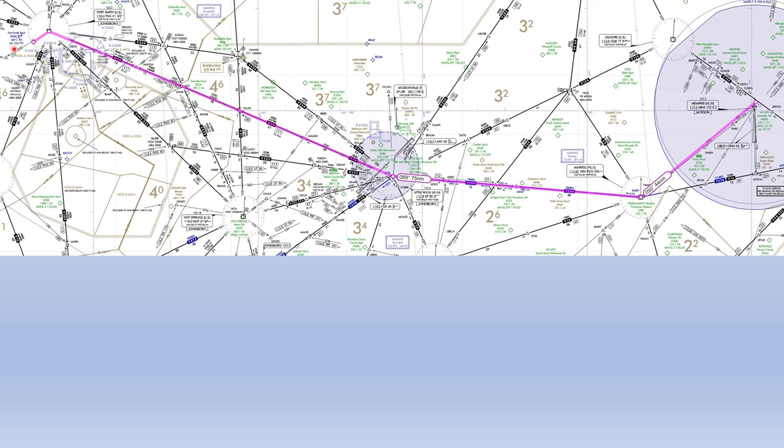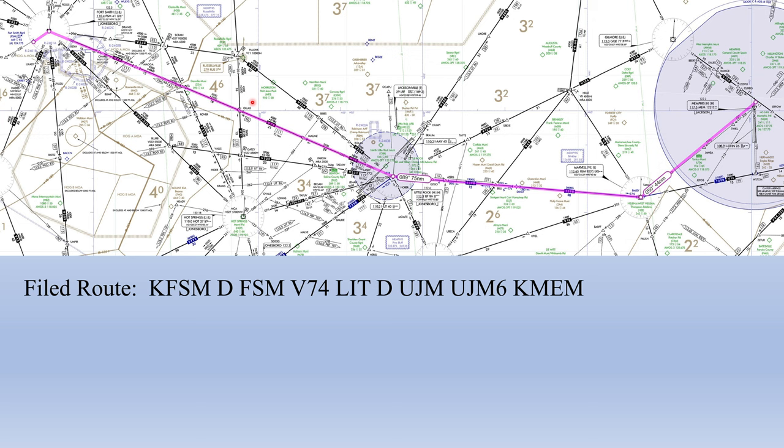For our final example, we're flying from Fort Smith Regional Airport through Little Rock to Memphis International. We filed: Fort Smith direct to Fort Smith VOR, Victor 74 to Little Rock, direct to Marvel VOR, then the Marvel 6 arrival into Memphis. A restricted area along our route has just been activated, so ATC will reroute us via Victor 534 around the restricted area to Little Rock, then as filed. We'll receive an amended route followed by an abbreviated clearance for the rest.